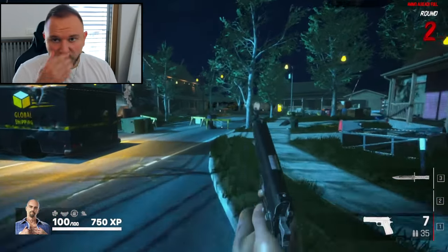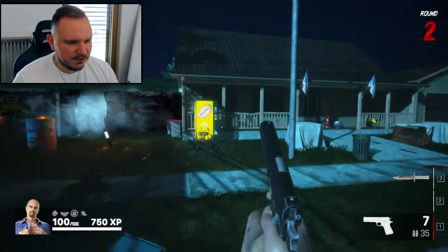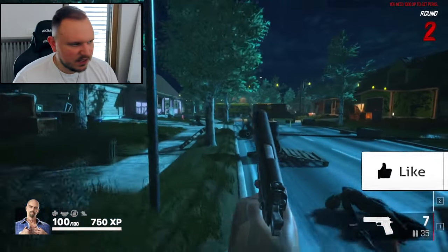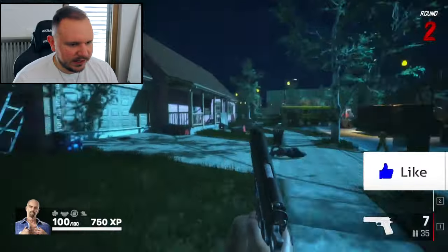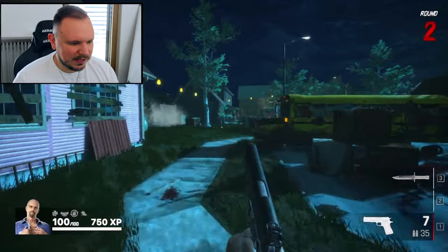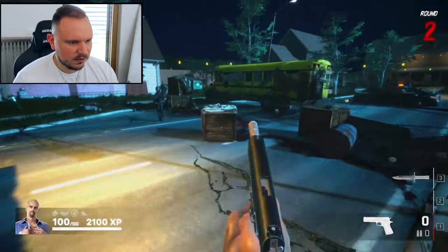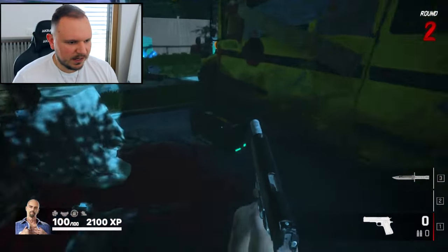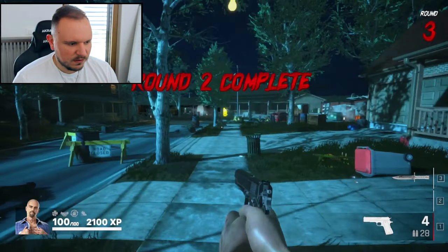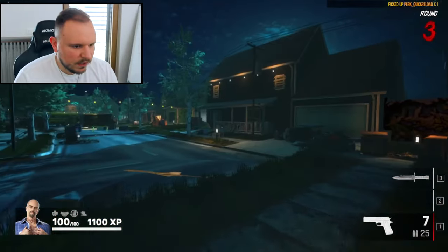I need 250 more XP to get the fast reload buff — it costs 1,000 XP. I need to see if there's anything else around the map, like a gun I can find, because this pistol is not the greatest. On the bottom right of the screen you can see the ammo count, and on the bottom left the perks, XP, and health. Round two complete! Let me get the fast reload. Thank you.